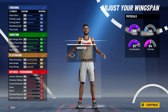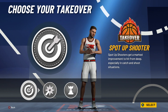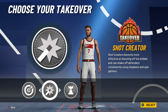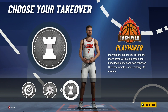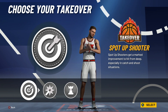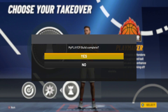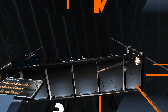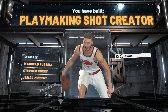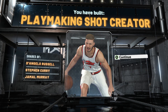You lose a couple defensive stats but the badges cover that. You get 64 driving dunk — not amazing but you'll still throw down here and there. For takeovers, if you want to be really good go sharp or shot creator takeover, but if you want to break ankles go playmaking takeover. The build name comes out as play shot — similar to Steph Curry.